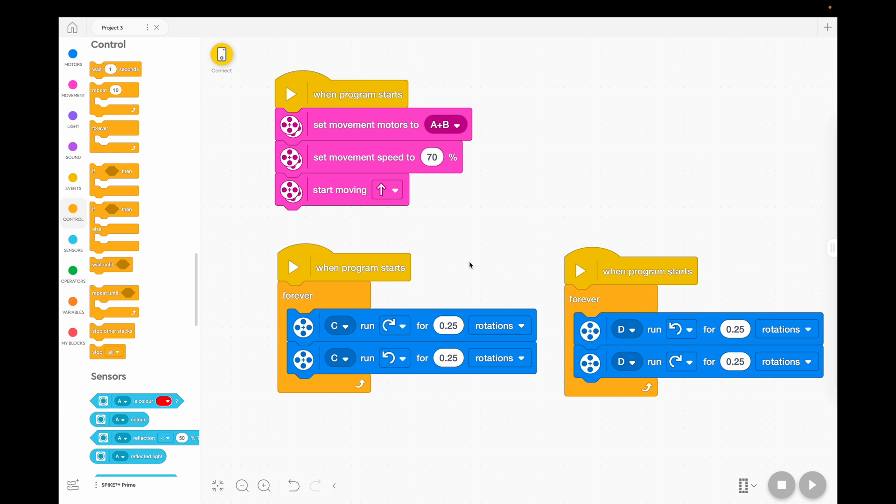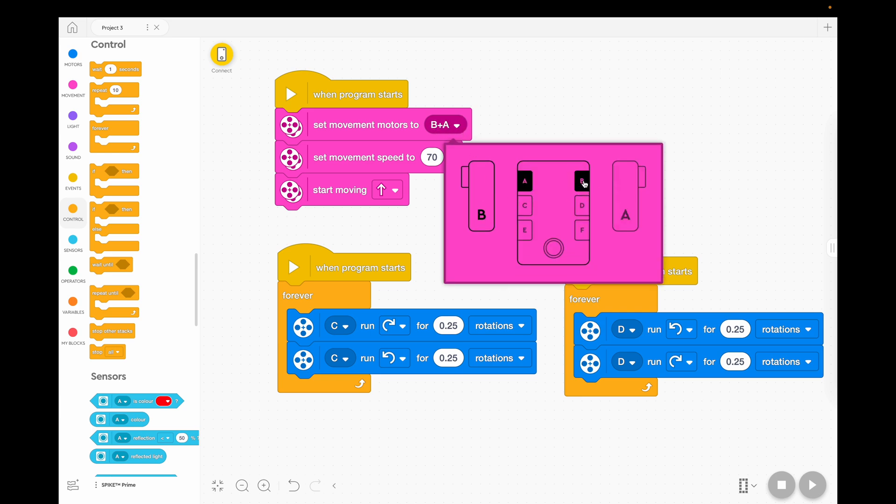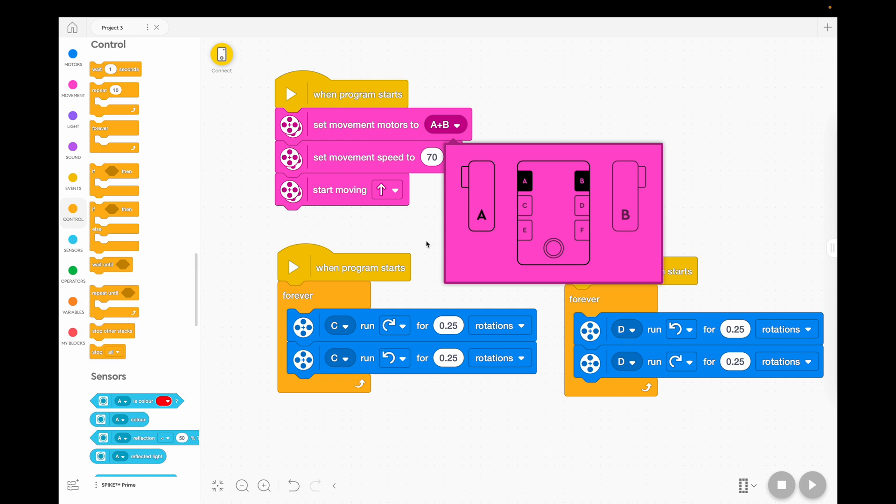If you find that your car's going backwards, you can change the arrow to the opposite direction and it'll make the motors turn the other way. Another option for going backwards is you could make it a negative speed — your motors will go the other way. Or you can swap the wires around for your motors if you've got A and B, you can actually change it to B and A, or physically switch the wires around on your hub to make it go the opposite way. Try it this way first, and if it's going backwards just do one of those options. I think it's easiest just to change the arrow or swap the wires around. Good luck, and may the best battle bot win.